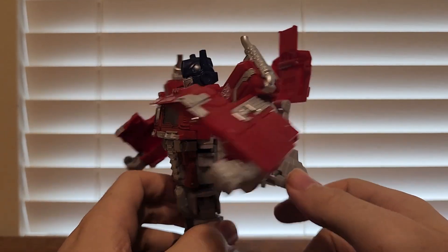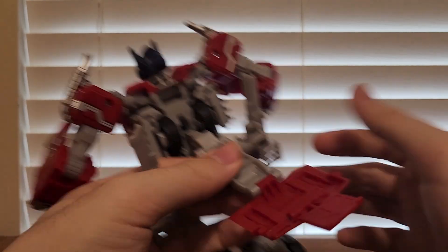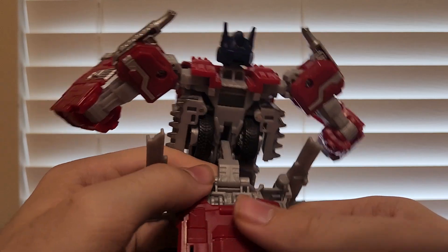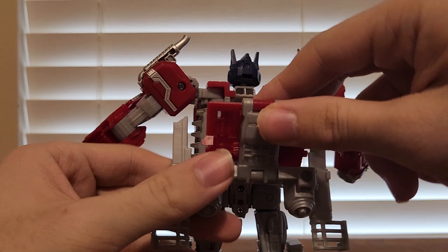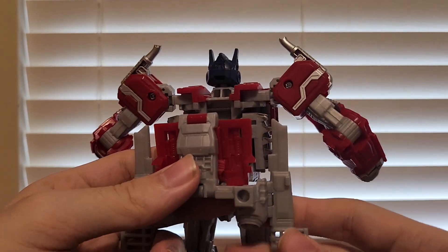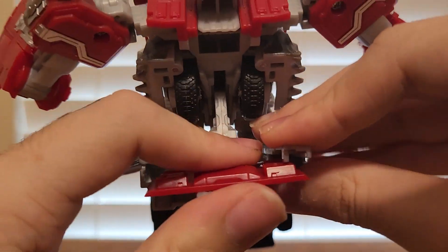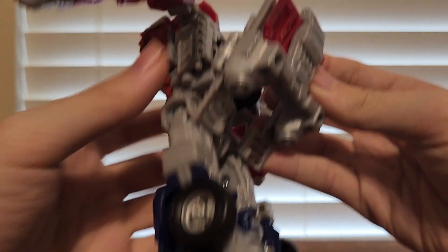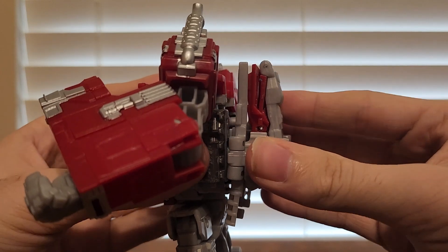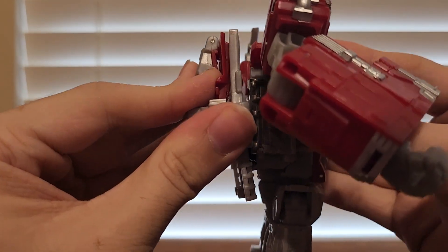Now we'll work on the back. Come in here, flip up this panel and flip up that panel. Bring it up, take the gray panels and rotate them all the way in — they'll have a tab slot connection. Tap that up, then bring up the backpack and just tab it in. It's not really the most secure, but yeah.